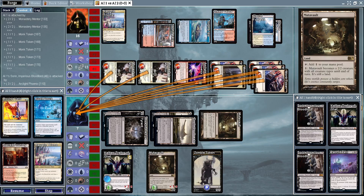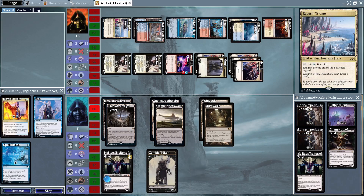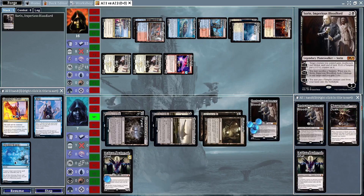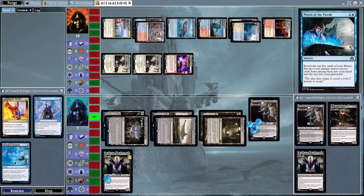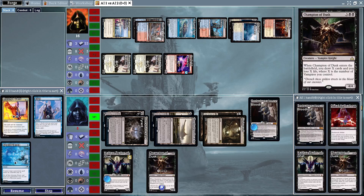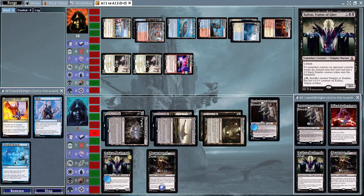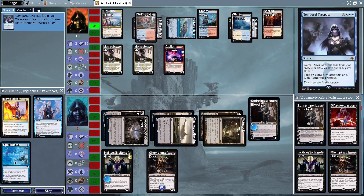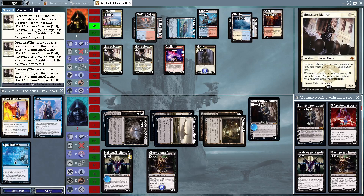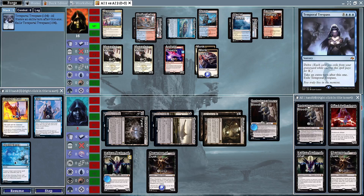Kalitas is going to block a Mentor, and the Triome is going to draw a card — an Opt. That could have been lethal if they decided to attack differently. Champion of Dusk is on the battlefield — that was risky but just one life. It's not going to be enough to end the game, and they do have a lifelinker in Kalitas.